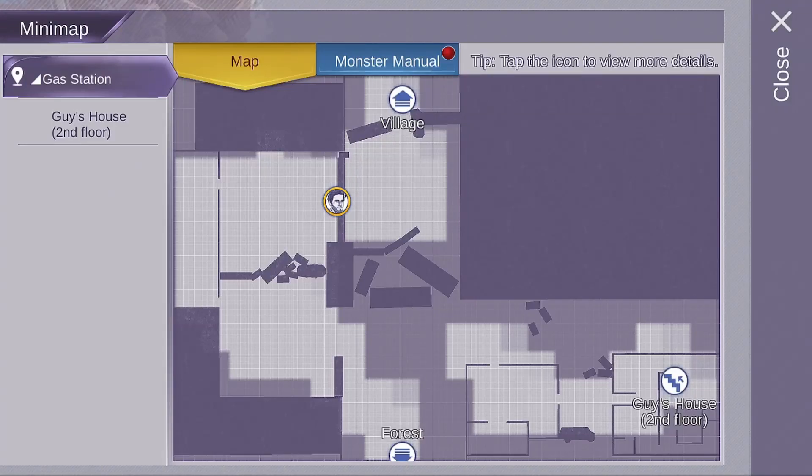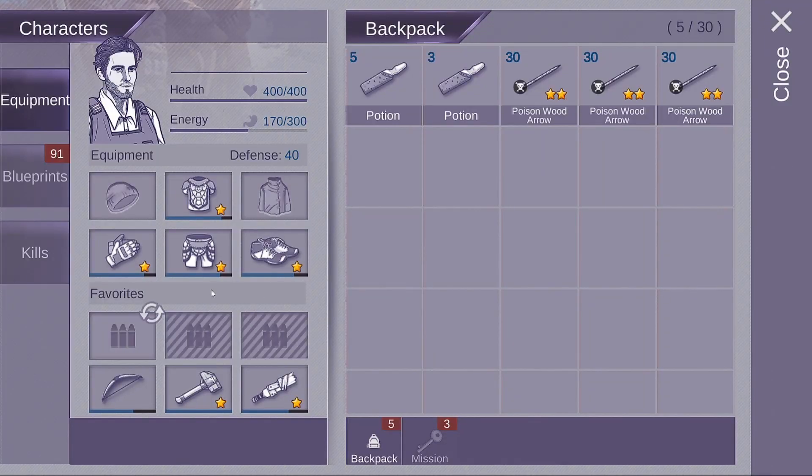After clearing the gas station, the Butcher is the first boss you'll face. Whenever you face a boss, you want to make sure you're fully equipped with the best gear and the best equipment possible.